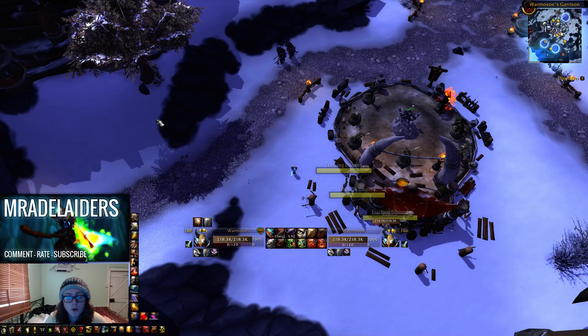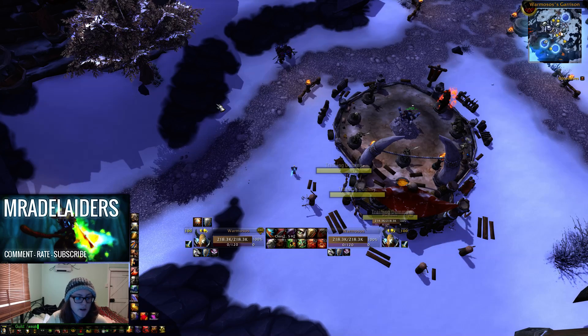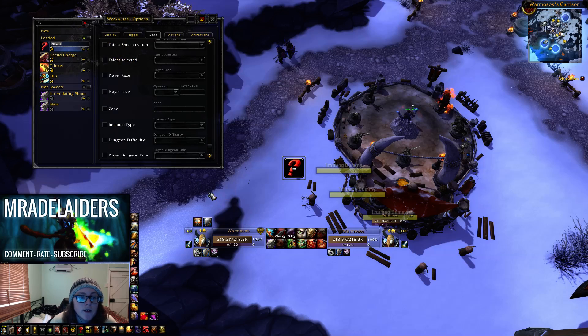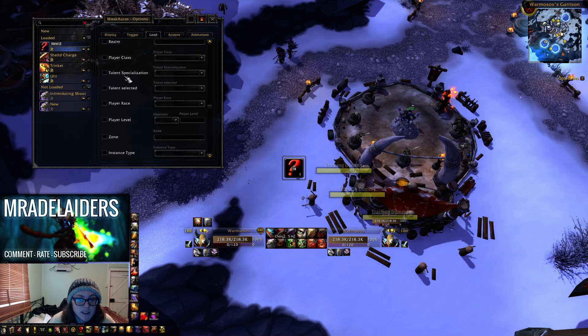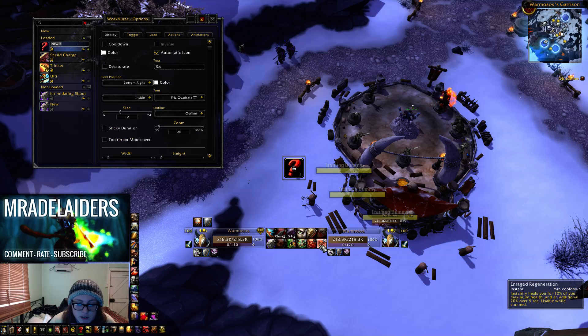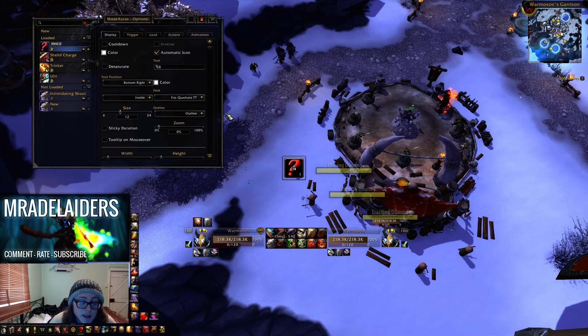Alright, so this is very simple. To open Weak Auras 2, you just type Weak Auras 2 in the chat, and you want to choose Icon. So today we're going to be, just for example, tracking Enrage - the Enrage buff - which comes off Berserker Rage and a lot of abilities.